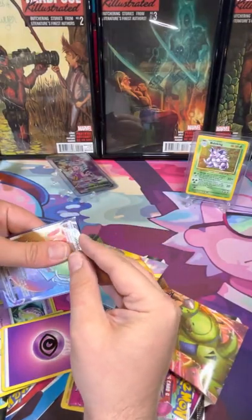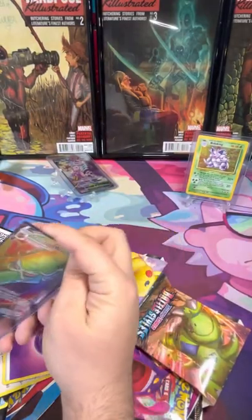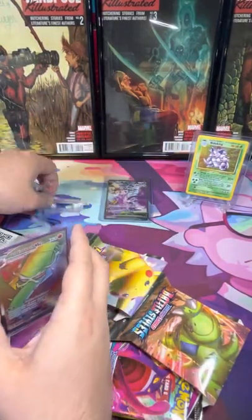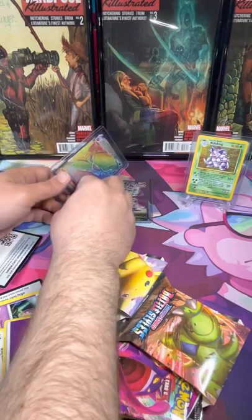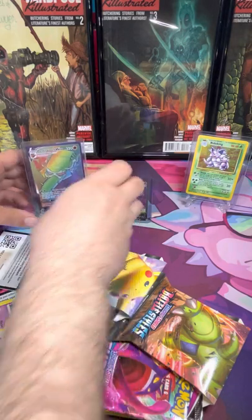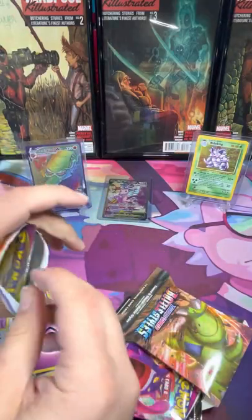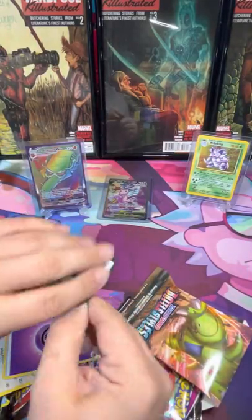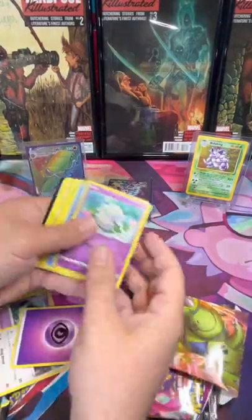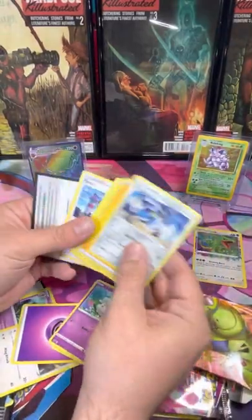Get in there. I need to get better stands — these things are awful, that Amazon purchase was bad. Let's see if there's anything else in it. That might not be worth much, but the rainbow ones are better. I've just never heard of that Pokémon in particular. Oh, a nice Rayquaza! I have heard of him, but I don't think that's anything special.